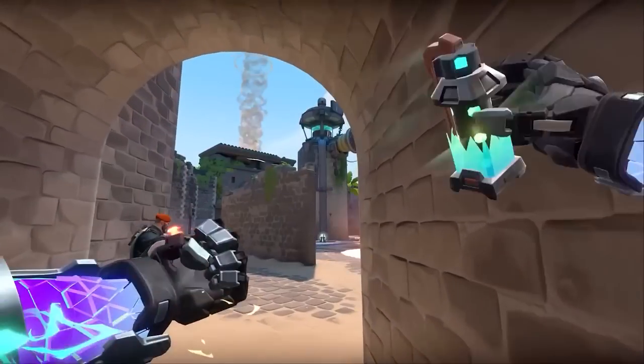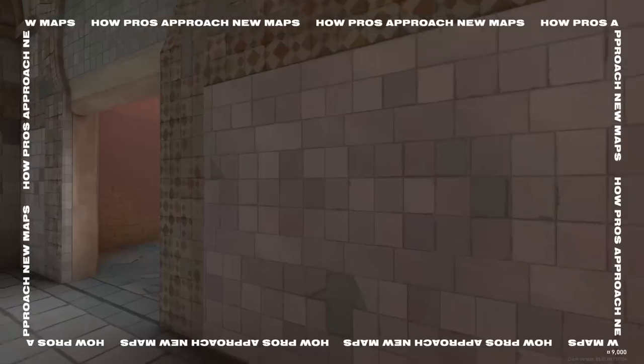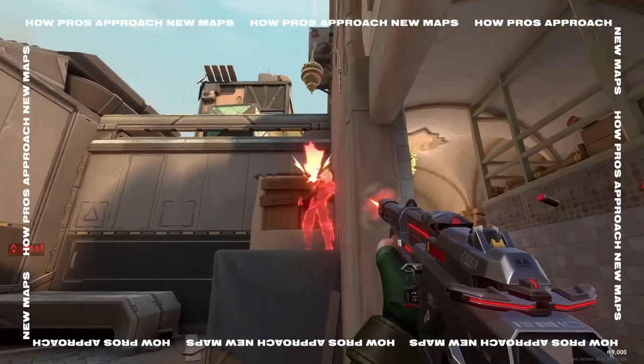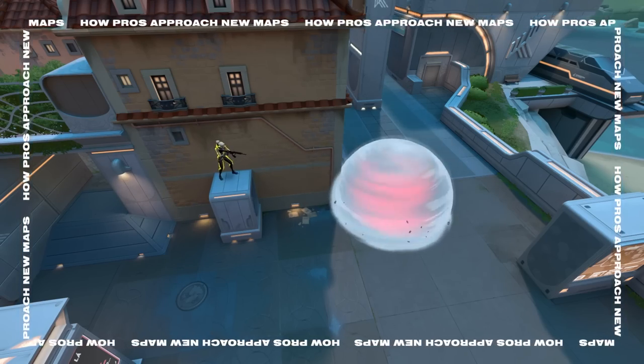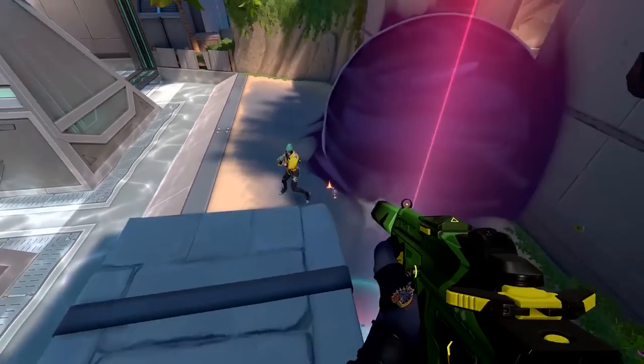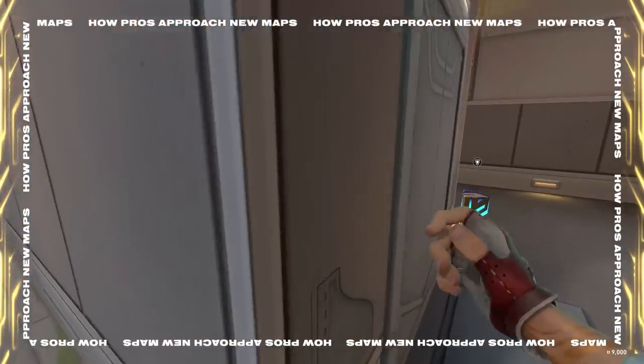If a map has a lot of corners and tight angles, flashers — agents that have flashes — become much more needed and useful. Another example could be how many elevated areas there are on the map, because then certain agents like Jett, Omen, or Chamber, who can get up on those areas by themselves, become more efficient and useful.